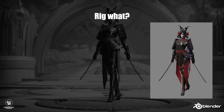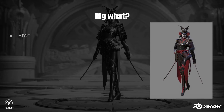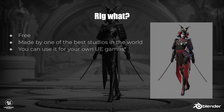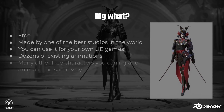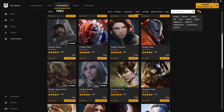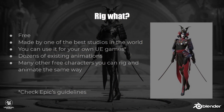Now why did I choose this character? It is free — anyone can download it and follow along with the tutorials. It is of high quality and made by professionals. You can use it for your own games. It has dozens of existing animations that you can combine with custom made ones. Plus there are many other free characters that you can rig the same way once you learn how to do it with this one. Just make sure to read Epic's guidelines on how and where you can use these characters.